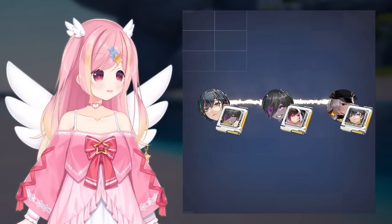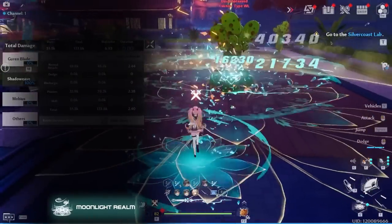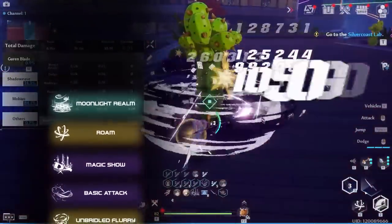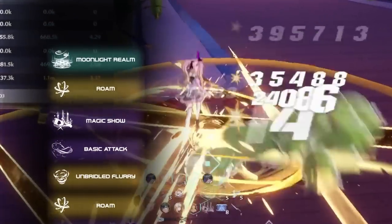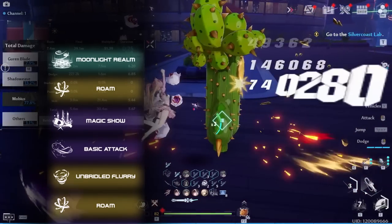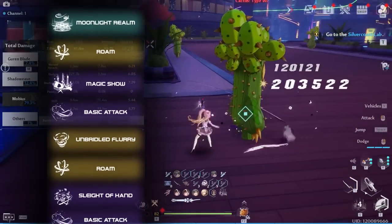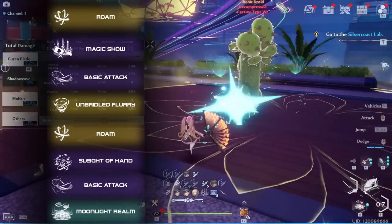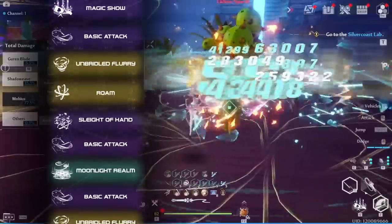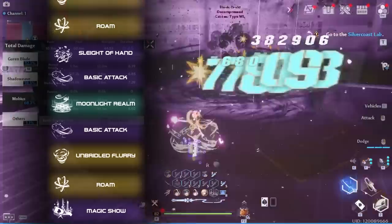For a comp without Lyra, the opener is similar to the previous. Use Moonlight Realm, stack up Lynn's 2-piece matrix if applicable, Claudia, and then Magic Shell on Umi and DPS as usual. Discharge into Claudia and use her skill, canceling it immediately for a jump hold attack to build a little bit of charge while waiting for Umi's swap-back cooldown to end. Discharge back into Umi to proc her A1 for 30 energy, and then after one basic attack chain, put down a new Moonlight Realm on Lynn, restack the matrix, and DPS on Umi until reaching 70% charge. Then hit Claudia's discharge and skill, and swap back to Umi for another Magic Shell. From here on, repeat this process.